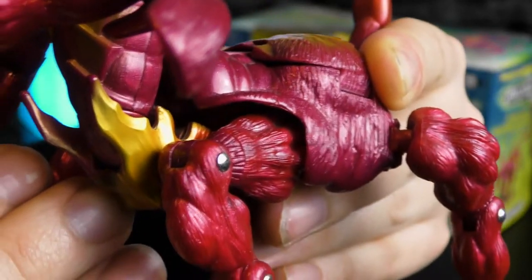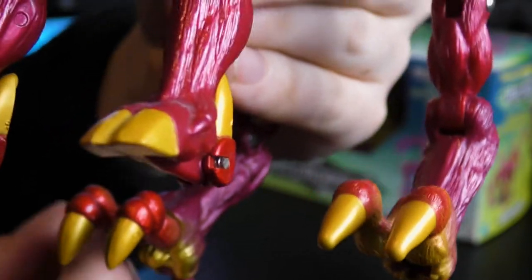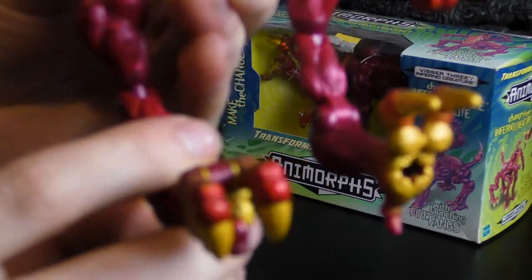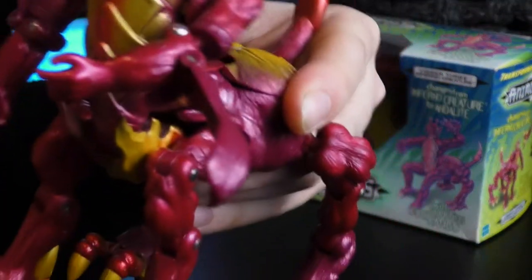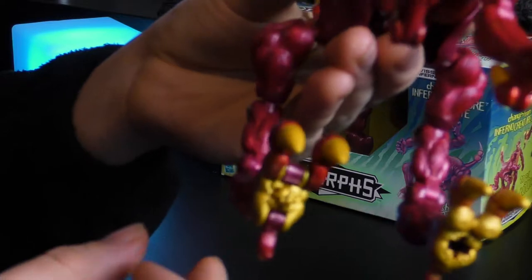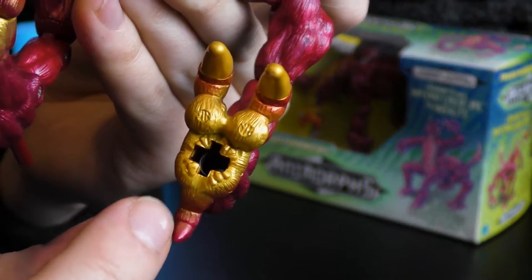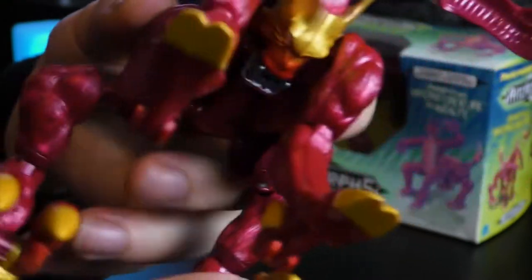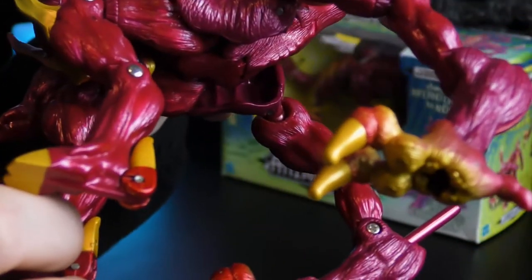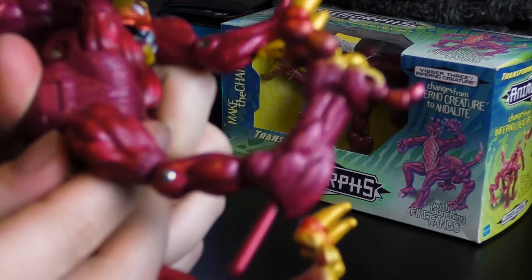At the moment it's in the Visser 3 form, as you can tell by the hooves. Yes, hooves. Now I've got two versions of this — well, not so much versions, but I've got one outside of the box and one inside the box. That one ain't coming out. It's got all the bits attached. So on this one you'll see a little hole there, and that fires what is essentially a bullet, because apparently the Inferno creature fires weapons from its hind left foot. On the other side we've got this little handle.